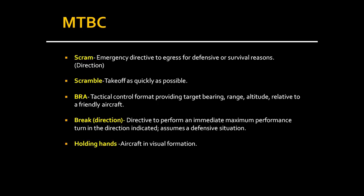HOLDING HANDS means aircraft are in visual formation — pretty simple as long as you can see them. HOME PLATE refers to your home airfield. For example, if you're operating out of Al Dhafra Air Force Base on the Persian Gulf map, Al Dhafra is your home plate. MOTHER is used to describe the carrier from which you took off.